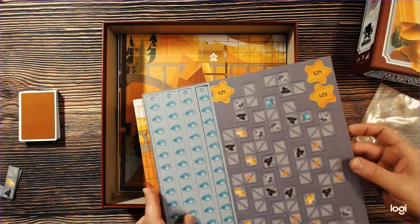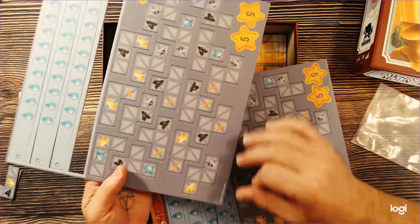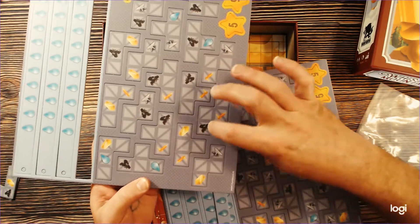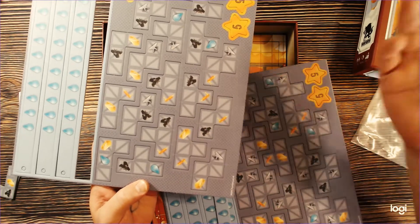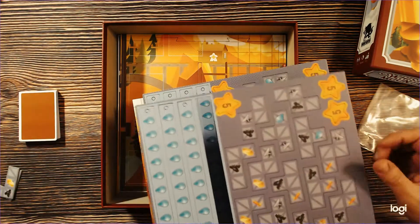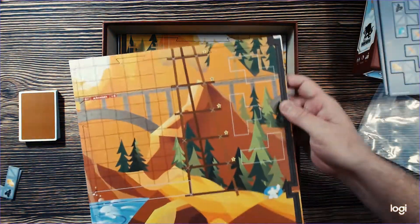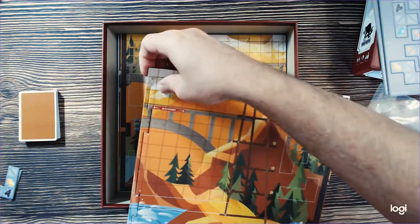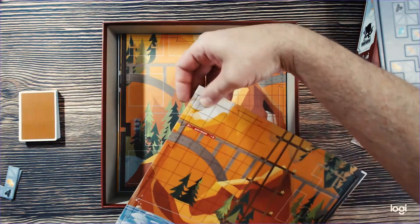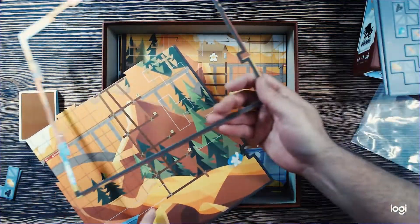Now we get into some of the other bits and pieces. This is scaffolding — these are going to represent different things that you can get: coal, gold. As you're building the scaffolding and moving your meeples around the game board itself, it looks like you might piece together the board like a puzzle. It's even got a slot in the middle.